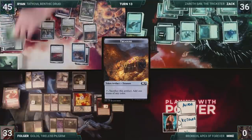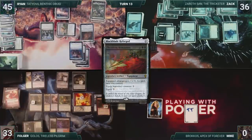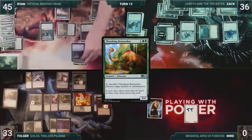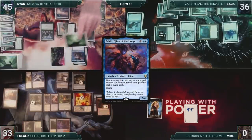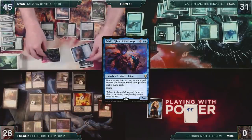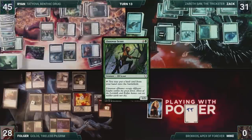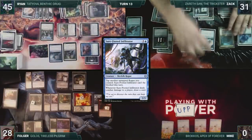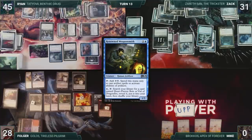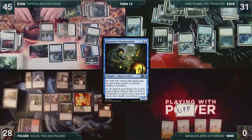Ryan draws and then activates Black Blade Reforge, equipping it onto Zahid. He declares he would like to move to combat, and Folger responds by sacrificing Thrashing Brontodon, destroying Black Blade Reforge. Ryan then moves to combat — Helm of the Host triggers, and Ryan creates a copy of Zahid. Garruk's Uprising triggers, and Ryan draws a card. Ryan attacks both Folger and Zack, each with a Zahid. Both take the hit, and in his second main phase, Ryan casts Spined Megalodon. He plays a Forest for turn, casts Llanowar Scout, and passes the turn. Zack draws and then casts Sure-Footed Infiltrator. He casts Metropolis Sprite. Zack passes. At the end of Zack's turn, Folger flashes in a Renowned Weaponsmith. In response, Ryan casts Return to Nature, targeting Golos. Golos is destroyed, and then Weaponsmith resolves.